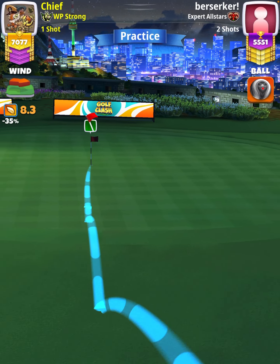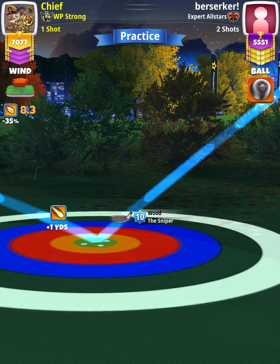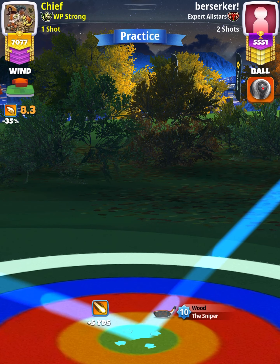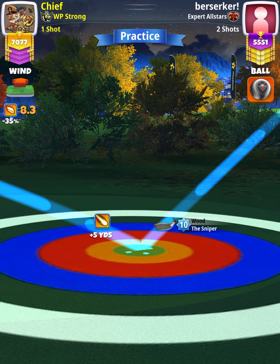We are at plus 1 yards, which is equivalent to plus 3 yards if you're using a sniper level 9. So we're going to play the approach P3 plus 40% elevation at 72% slider, which is going to be an 11.2 ring adjustment using sniper 10 numbers.